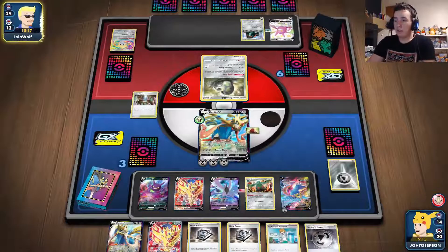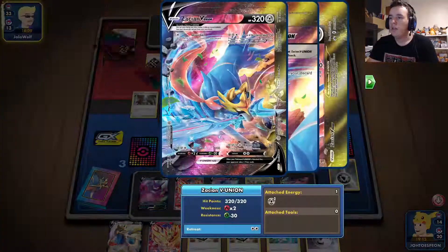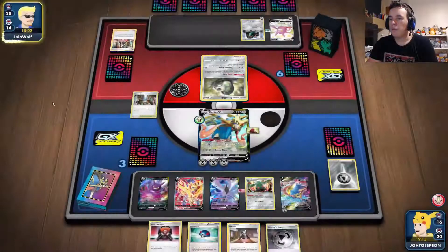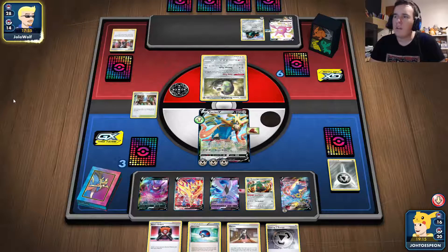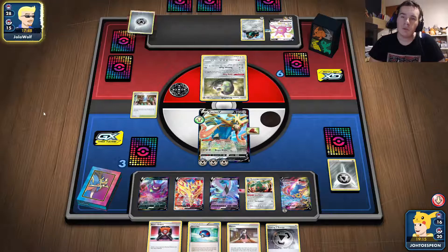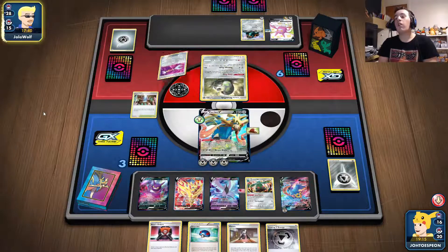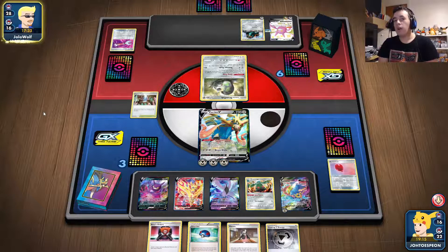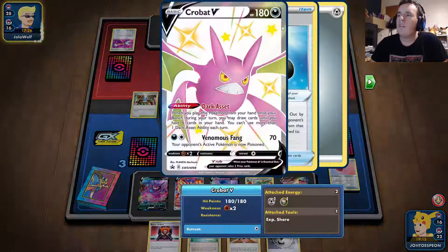I'm getting a bit stuck. I'll switch to Zacian VUnion and use Metal Transfer via Bronzong, moving two energies over. Then I attack with Brave Blade for 220... wait, I meant to use Steel Claw. He still can't win — there's no way he survives 340 from Master Blade. Unless he Boss's Orders to bring up this other Pokemon, but I can still do decent damage. Zamazenta doesn't block VUnion.